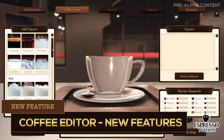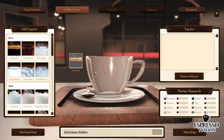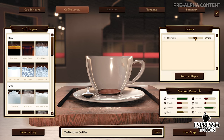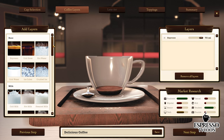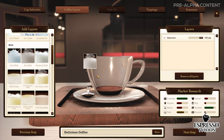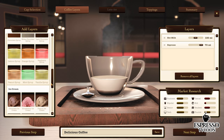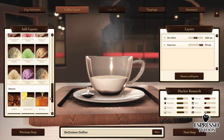As you know, the 3D Coffee Editor is going to play a very important mechanic in-game. We're adding lots of different layers, so you will be able to design the most creative and even crazy coffee recipes. We have some basic ones like espresso or milk, but also syrups, ice creams, and some extra and special ones.